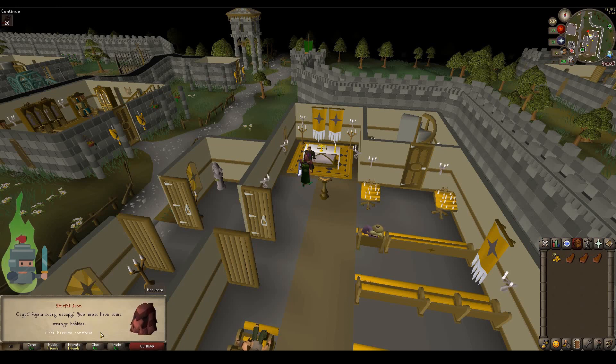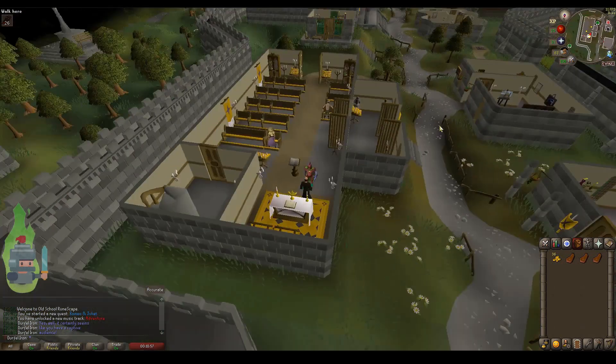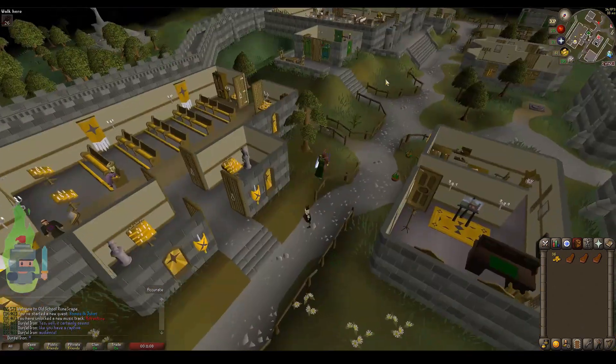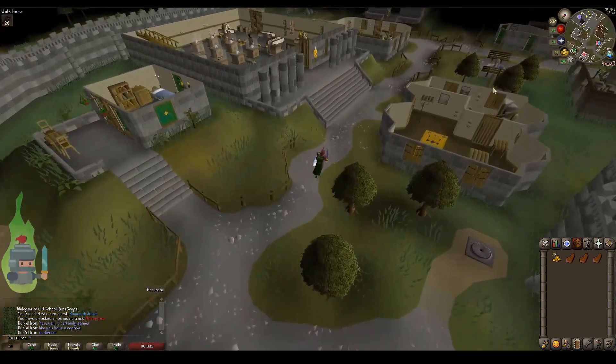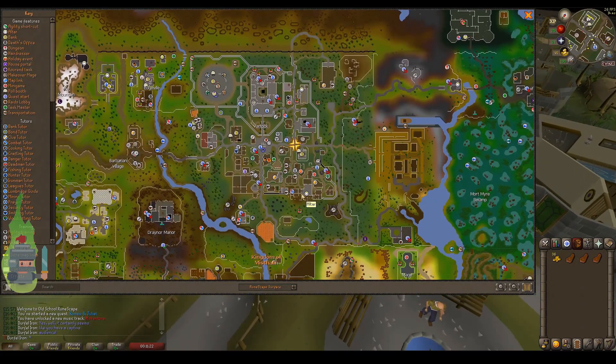Now the cadaver berries themselves — imps drop them. So you could have already found some by completing the Imp Catcher quest, of which there is definitely a quest guide on the playlist or popping up on the screen right now. Check that out if you haven't done Imp Catcher. But if you want to pick the berries, they are west of the mine that is southeast of Varrock.